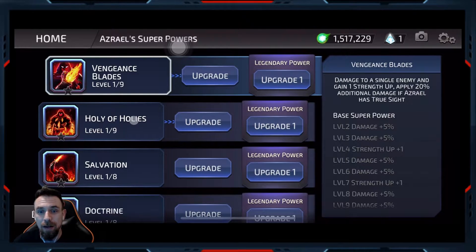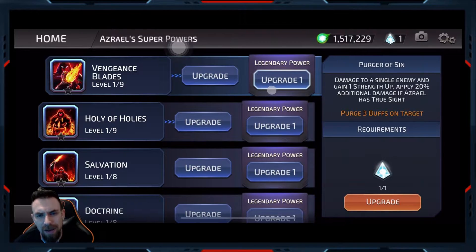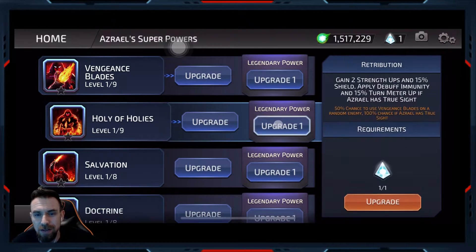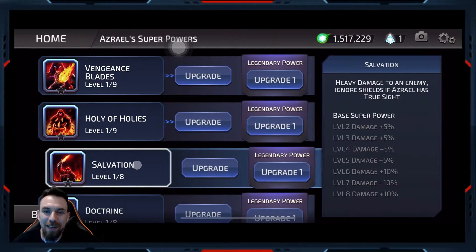As far as his abilities go: damage to a single enemy, gain one strength up, apply 20% additional damage if Azrael has true sight. I think you're going to want to add the legendary that has true sight. The upgrade for the first ability: purge three buffs on target. Holy of Holes: gain two strength ups, 15% shield, debuff immunity, 15% turn meter if Azrael has true sight. Yeah, I think true sight is the way to go. 50% to use Vengeance Blades on a random enemy, 100% if Azrael has true sight. I think just about everything in his kit requires him to have true sight.